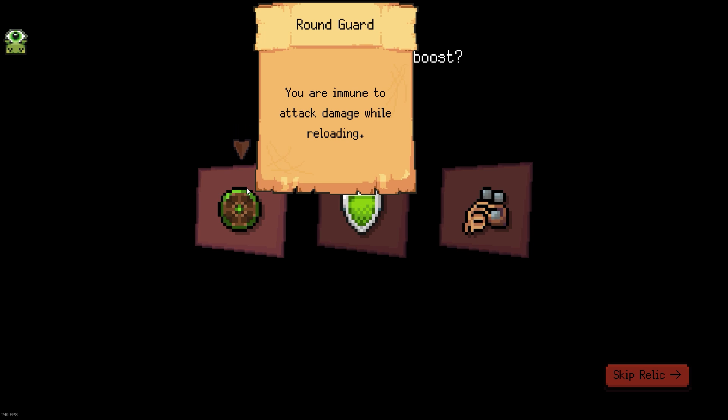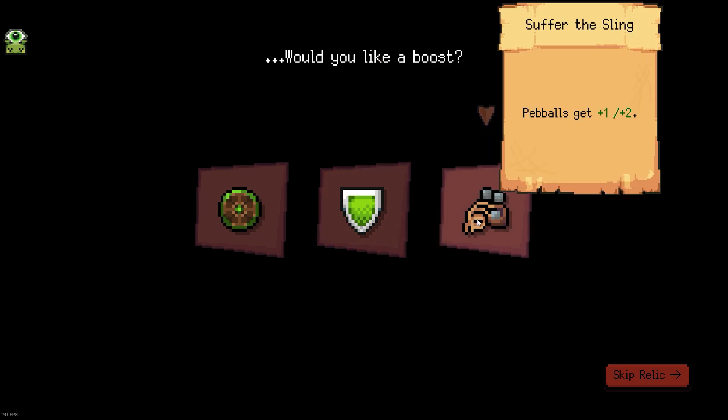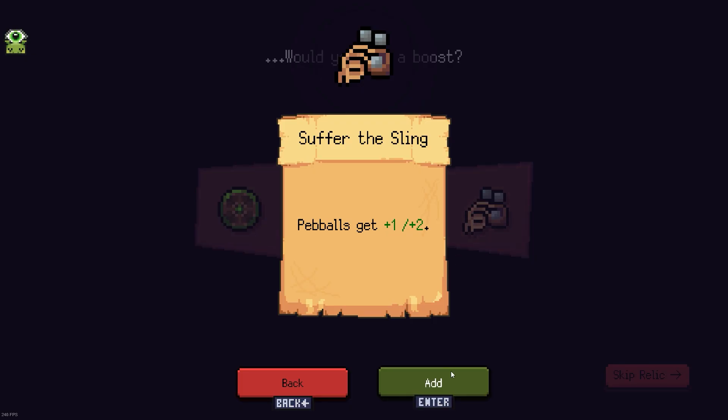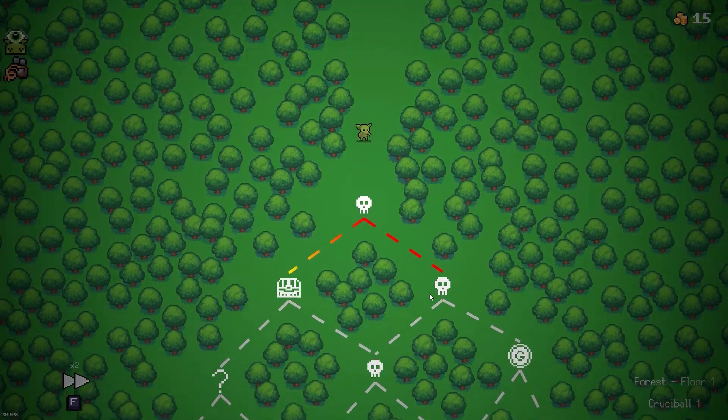I would like a boost. You are immune to attack damage while reloading - pretty good. Refreshes the board on every reload - not bad. Pebbles get plus 1, plus 2. Okay, this will basically neutralize and improve upon the Crucible we got, so we are better off right now. Let's do this!